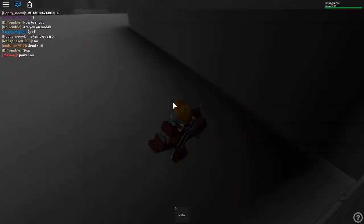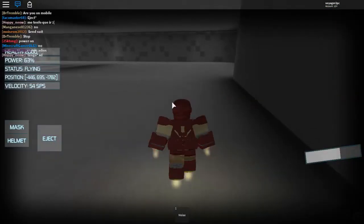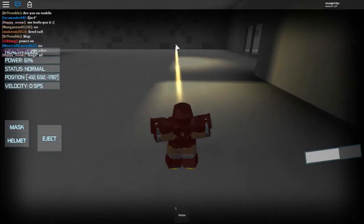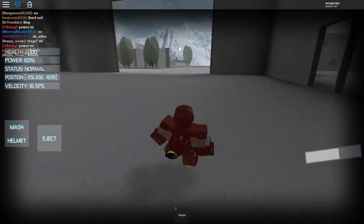You can also press M to get the mask back. There you go. You can also hold R to get your chest repulsor, and it shoots out. And you can also eject out of your suit by pressing N.